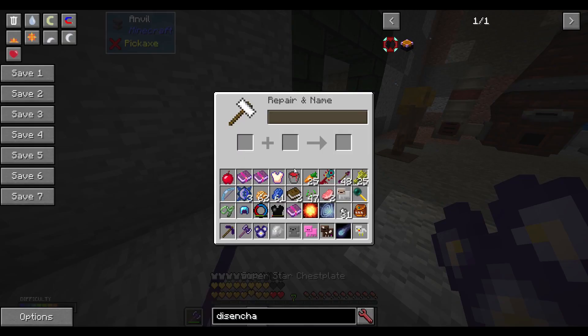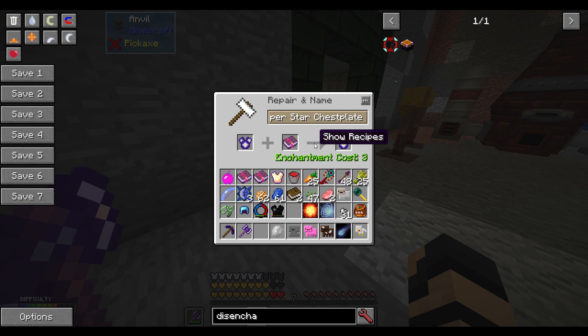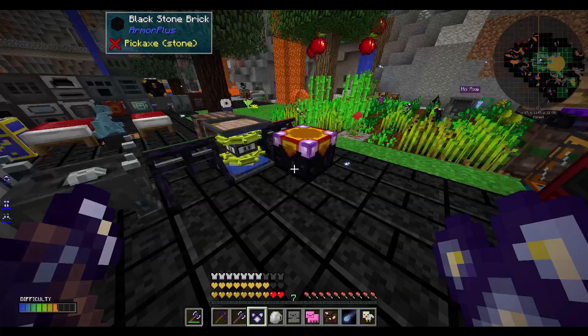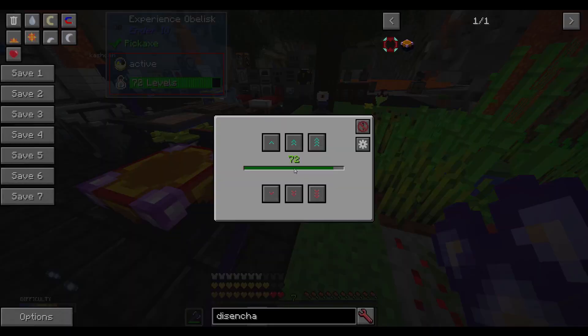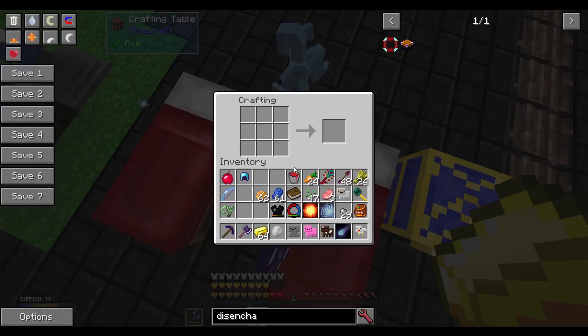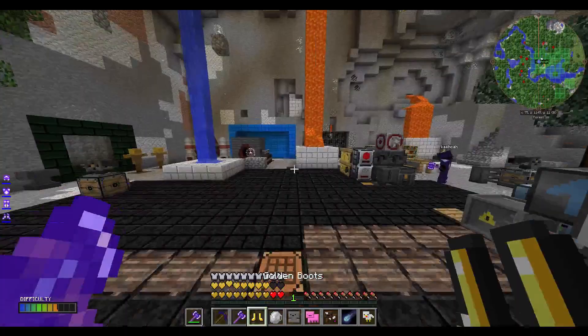With my anvil pet I'm not really too concerned with it, but I might as well put the Unbreaking 3 on there. That's only 3 levels to put it on — that's much more appropriate. I think I'm going to make boots, because they're as cheap as I can get. It's going to vary the results potentially.